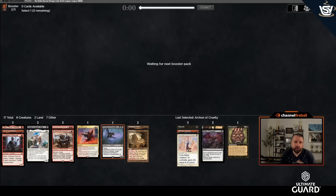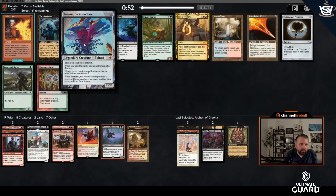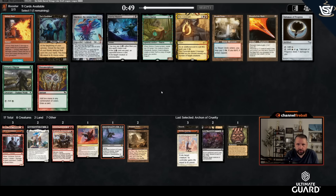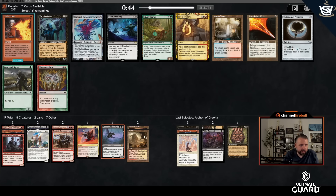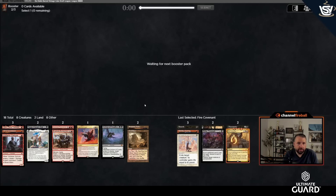By the way, if you want to learn more about this cube, a couple days ago we put up a video by Chris Wolf, the designer, where he goes over it — check the channel. There's an Embercleave (no reanimates that work with it), Fire Covenant, Unholy Heat, and Dark Confidant. Pretty clear Fire Covenant — having a one-sided wrath is pretty sick. This is looking like a nice midrange deck with a little combo finish.